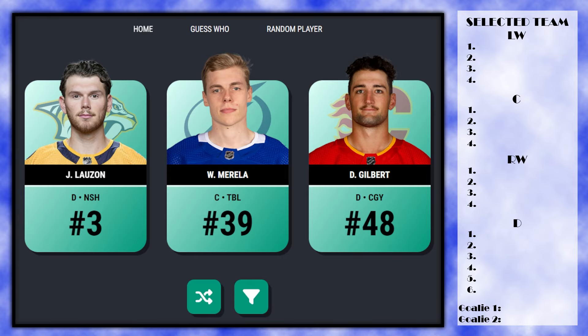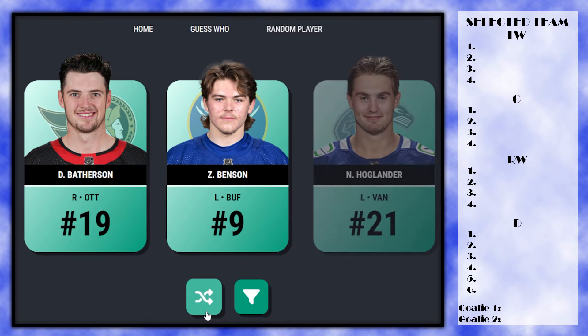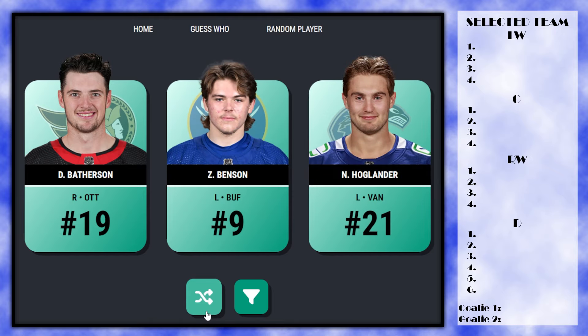Starting off with the first random pick: Drake Batherson, Zach Benson, and Niels Hoglander — a bunch of good young players. Benson's probably too low to start, and left wingers might be a little more difficult to get, so we're gonna grab Hoglander right off the bat. He is our number one pick.